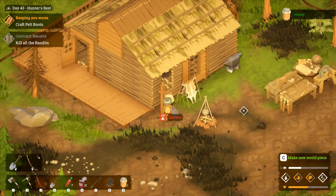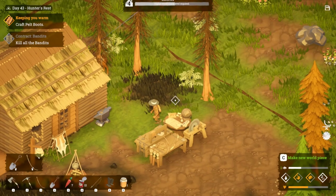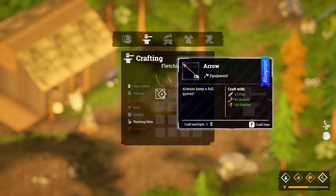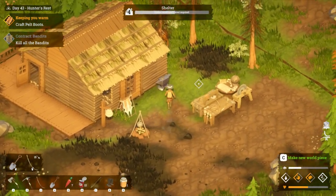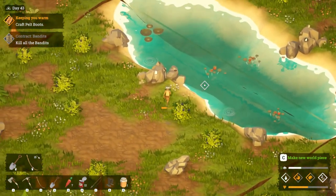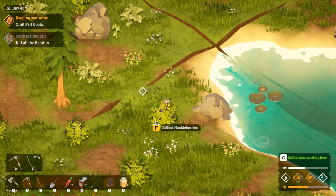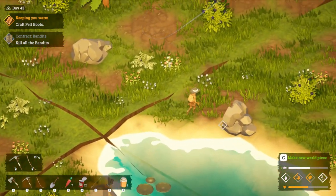I'm going to check out the cartography table to see if there's anything else that we can discover. What about the workbench? I need one more clay so that I can upgrade the workbench. How many arrows do we have? Do we really have no arrows? At least we can make a few arrows. Let's go get some more of the iron ingots - we get those from the water sources. I've only got two from those. It's very strange - maybe it kind of replenishes if you don't harvest them every day.